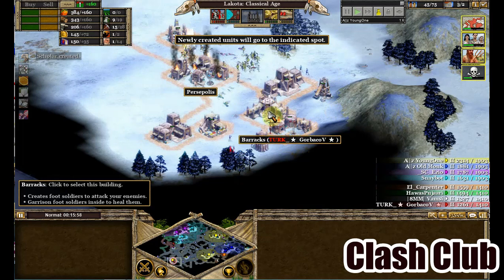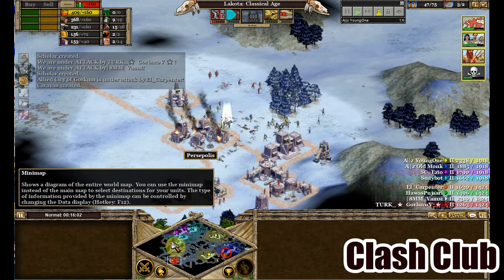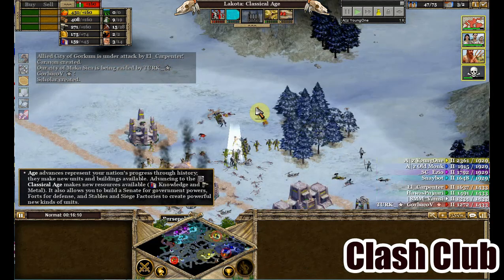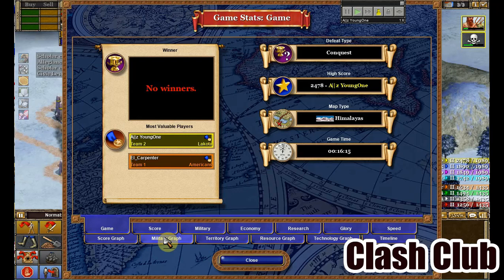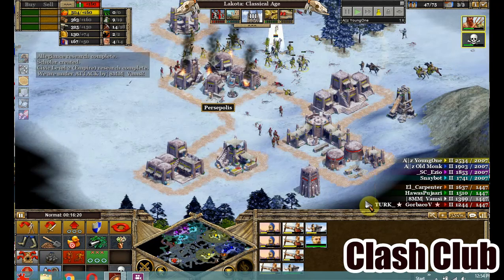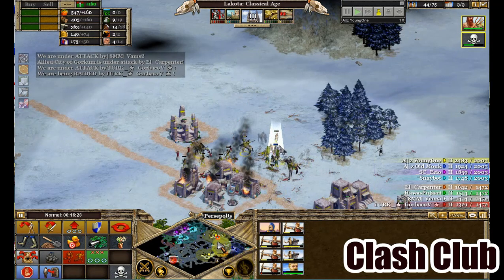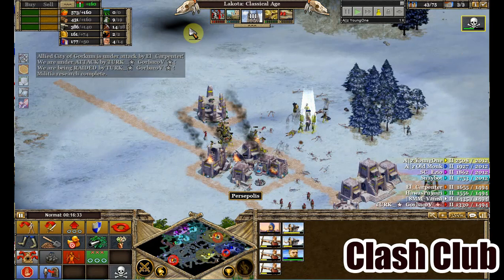All of Red's villagers are killed here. Red now has to reconstruct everything and defend two different places simultaneously — one here and one there — making it very challenging for Red to recover. Looking at the game stats: approximately 29-30 kills with just seven losses. The scores don't lie — Elo's score is roughly double Red's, showing enormous damage inflicted, even while Red is still raiding Elo.